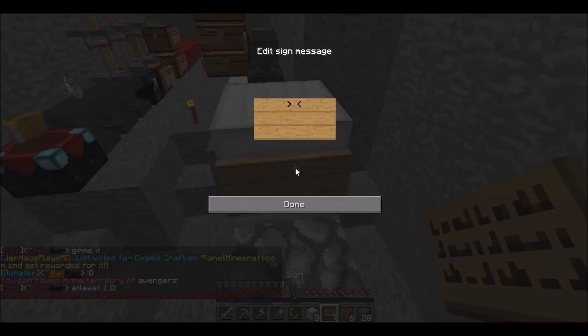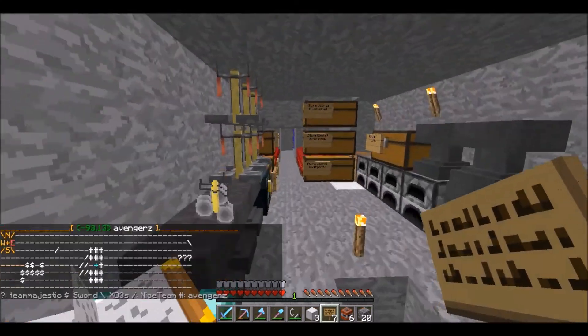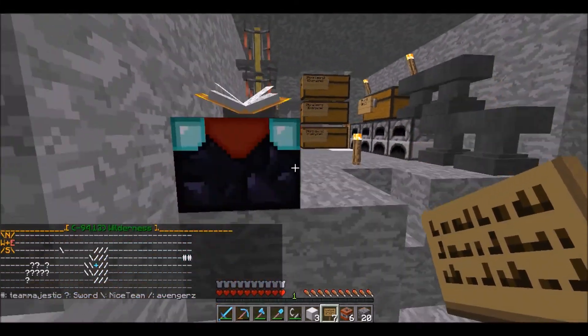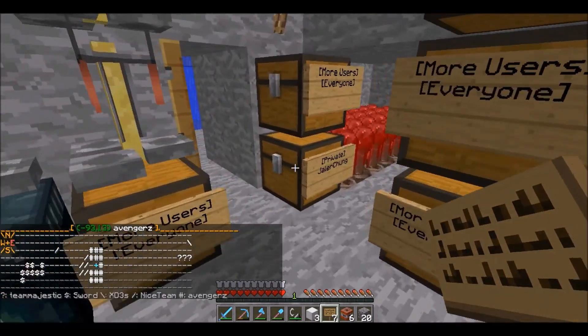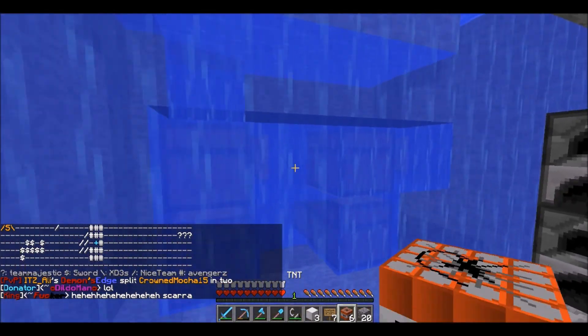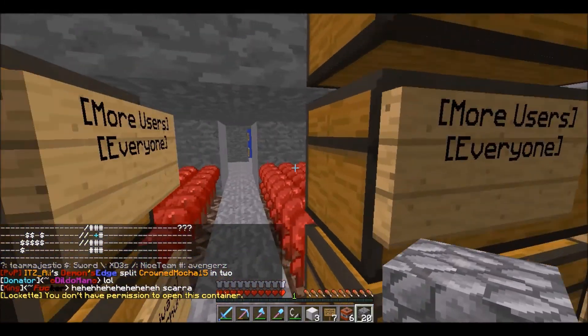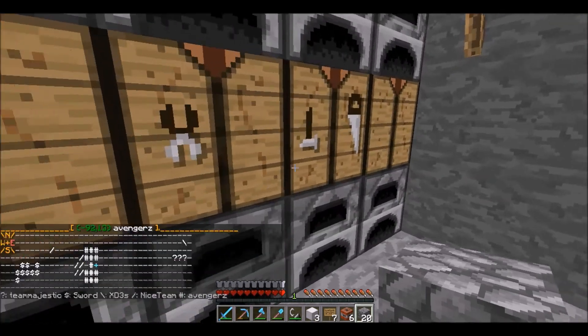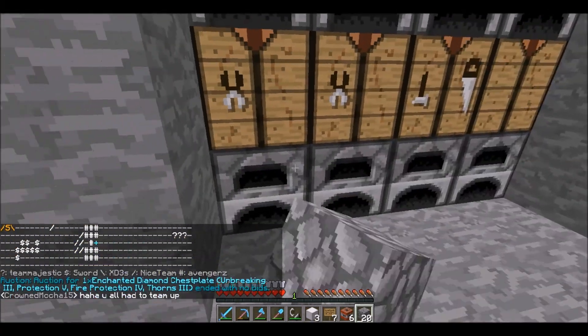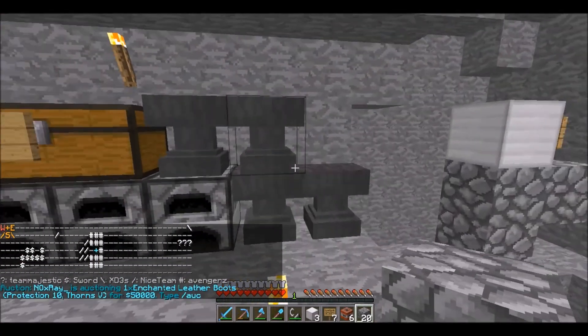There's a little brewery stand over here that we can use. We should be able to get all of these chests except for the ones near water — we can't fire TNT into water. Let's see what else is in this base and just keep firing our TNT.